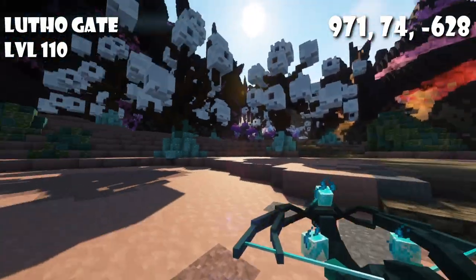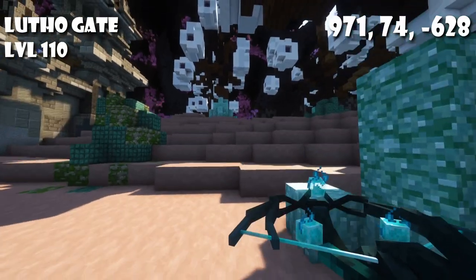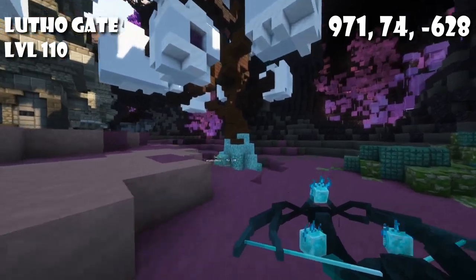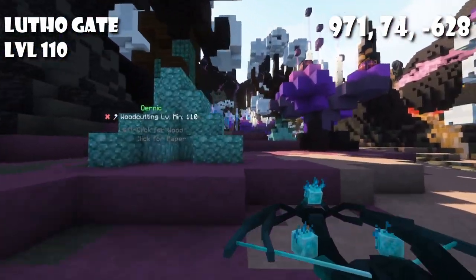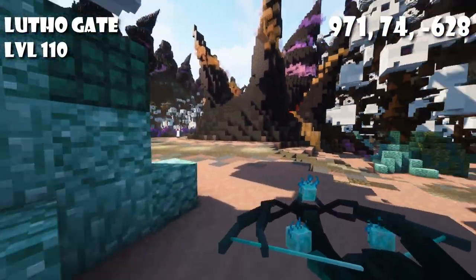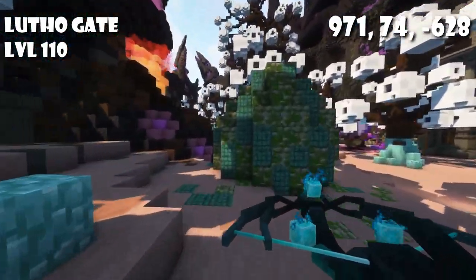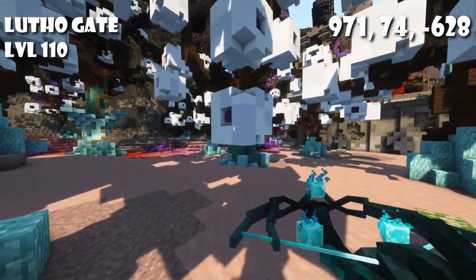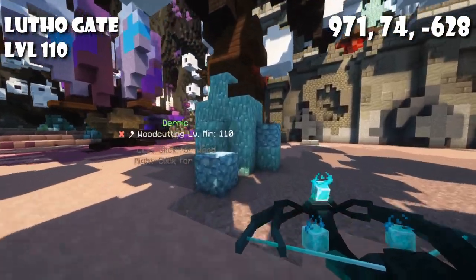Finally for level 110 we have the gate to Lutho. Right outside of Lutho not too many mobs spawn. Some can aggro on you when you get further toward the middle and walk down the path, but right next to Lutho we don't really have any mobs and there are defensive guardian canters that could back you up if needed. It's quite loopable and there's a good amount of trees as well.